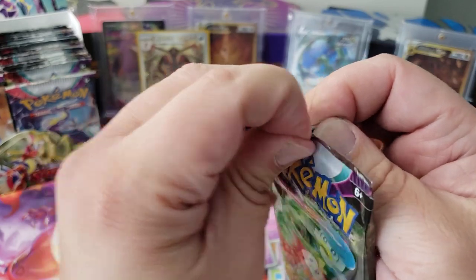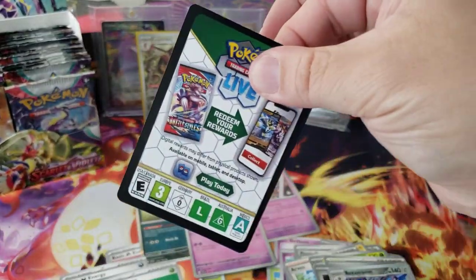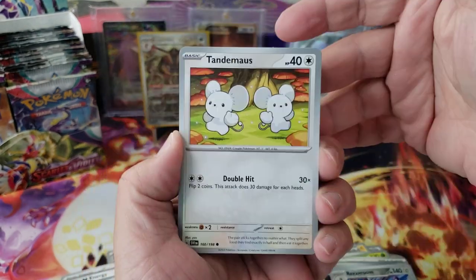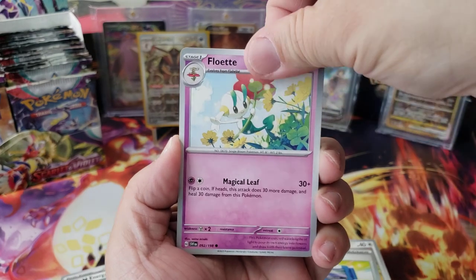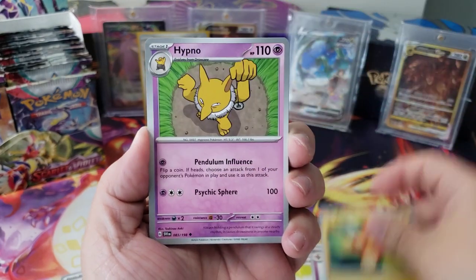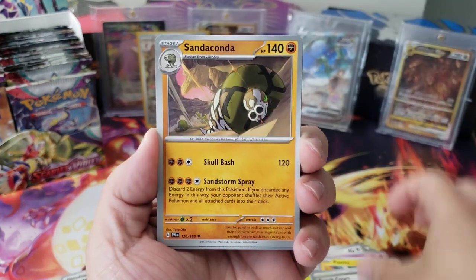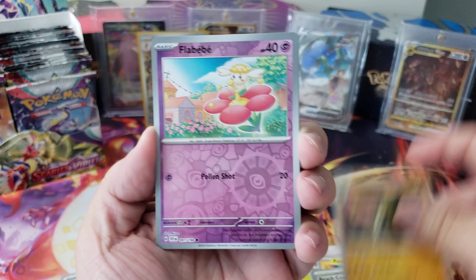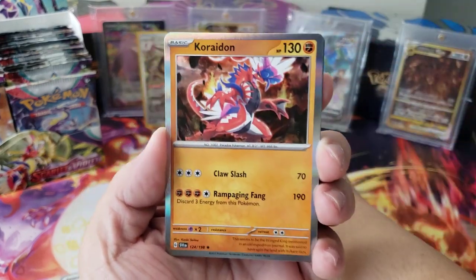So one hit out of four packs so far. I think we should see like 12 hits total from this box. My chase cards — I really want that Gyarados EX, all the gold cards, the Miriam SAR, all the full art trainers basically. Everybody wants that Miriam. We got a Chrydon and an energy.